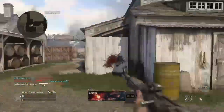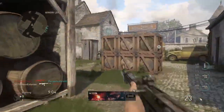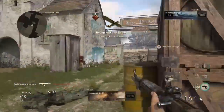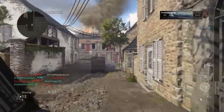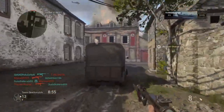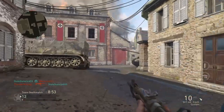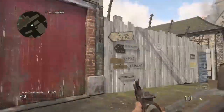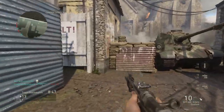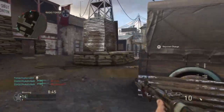We do have ourselves an STG — this thing has rapid fire on it, you can tell. I finally died. I cannot get my big scorestreaks to save my life, and they're not even big scorestreaks — literally two kills away from my UAV and I can't even earn them. I'm just struggling right now, but we did get ourselves a UAV at least.